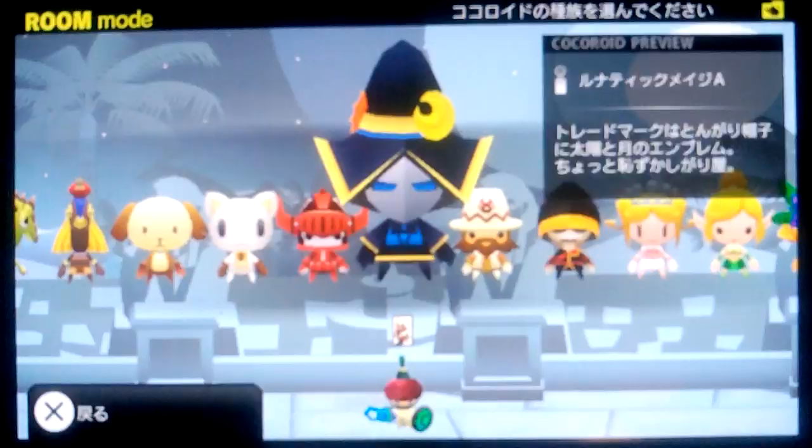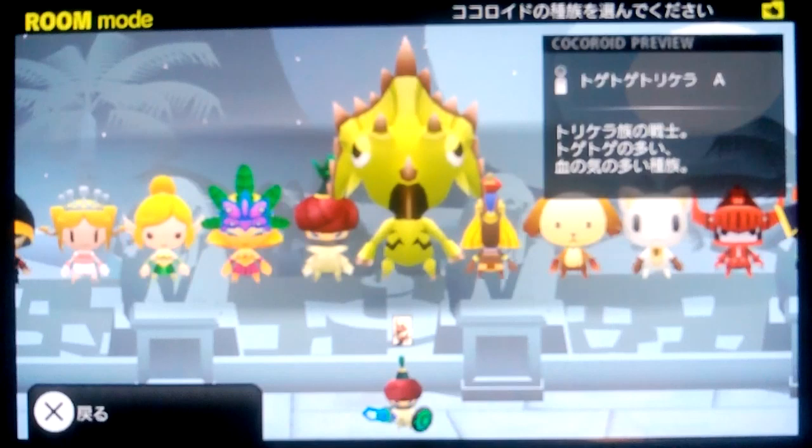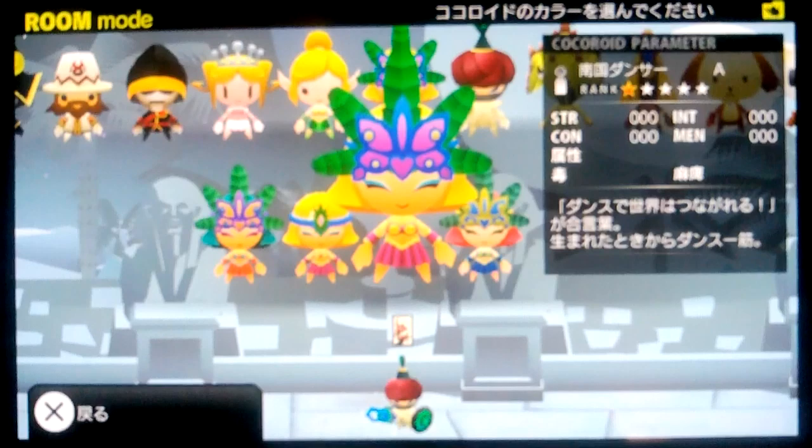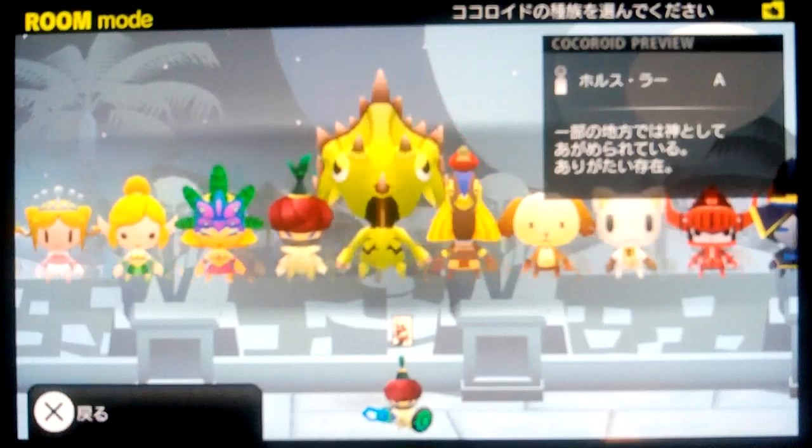The customization is what makes Pikoto Knights interesting. You get to choose your character model — you start with a few, but as you play you'll pick up treasure chests containing weapons, shields, accessories, and more character skins. You'll find skins that change color palettes for existing characters, and eventually entirely new models. It's based somewhat on luck — what you pick out of the treasure chests determines what you get.